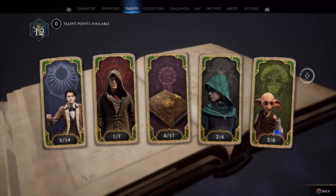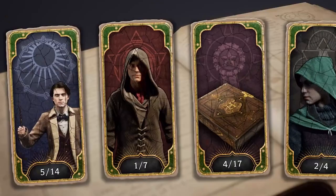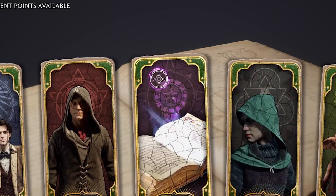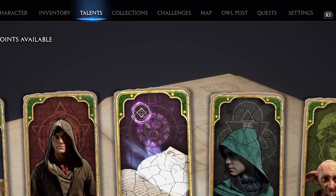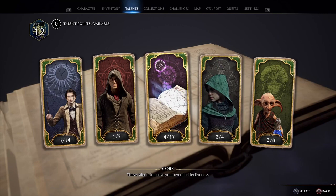Talents and abilities. I can't lie — when I first saw those cards come up on the screen, I had a little bit of a horror moment. I really am not a fan of card systems, but it seems like these tarot-like cards are only showing your character's status. I wholly approve and the card design is actually really neat. Let's take a moment to look at what we've got up top: Character, Inventory, Talents, Collections, Challenges, Map, Owl Posts, Quests, and Settings. Talents seem to be a subsection of your status, whereas Character would have your main level.